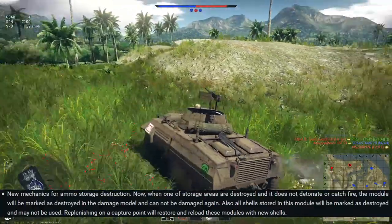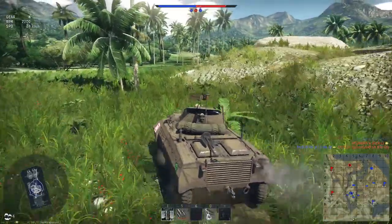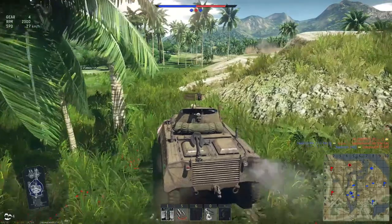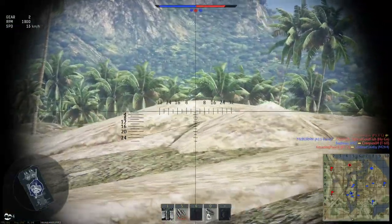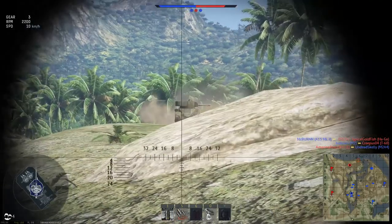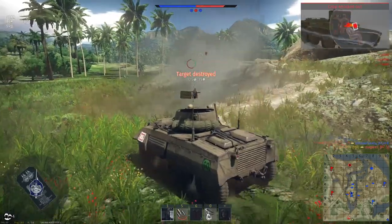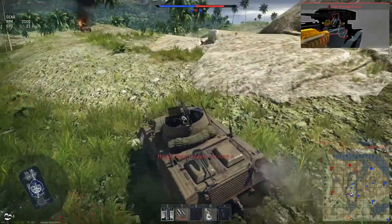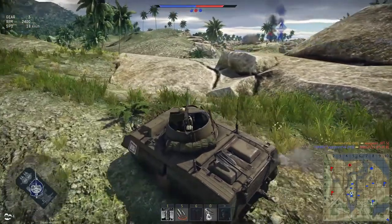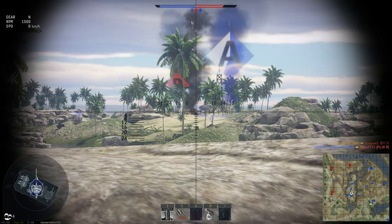Also, the shells stored in the module will be marked as destroyed and may not be used. Replenishing on a capture point will restore and reload these modules with new shells. I like this change, because now when you do block out someone's ammo, you know that it is affecting them somehow. It's rather dumb for your ammo to take an 88mm shell and not do anything and still be able to use a round stored there. Although, what's concerning is if it is blacked out and doesn't explode or catch fire, I'm assuming it will act like extra armor to block shrapnel or shells altogether, which is rather dumb.